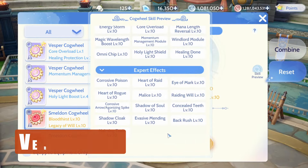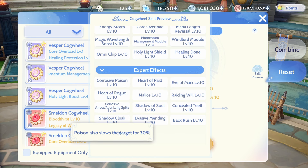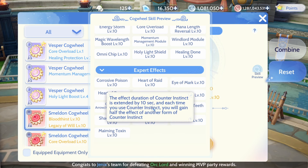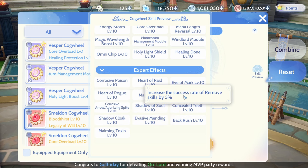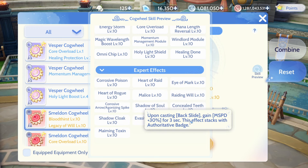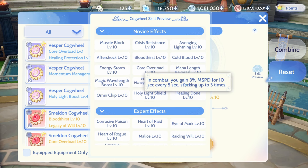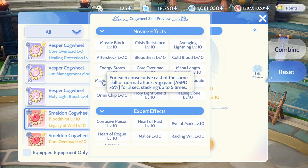For the Vero Scores, the Expert Effects you need are Malice, Maiming Toxin, Shadow of Soul, Breathing Will, and Concealed Teeth. Back Crush is optional. For the Novice Effects, get Core Overload, Winderd Module, and Momentum Management.